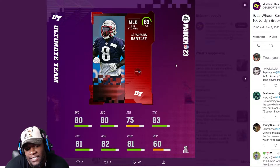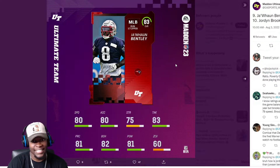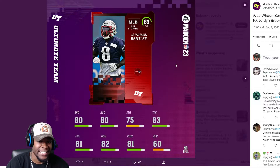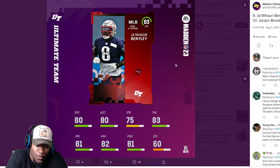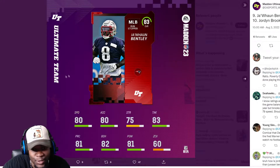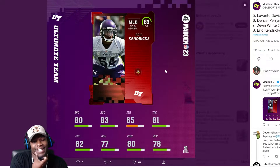This card is decent, but 60 zone coverage — are we saying middle linebackers won't be able to play any type of coverage? 60 is low — that's d-lineman type of zone coverage. 75 strength, 80 speed, 84 acceleration, 83 tackling. Moving on, we got Eric Kendricks. The disrespect to Eric Kendricks is real — he's a dog and they've got him at a Core Elite 83 overall.